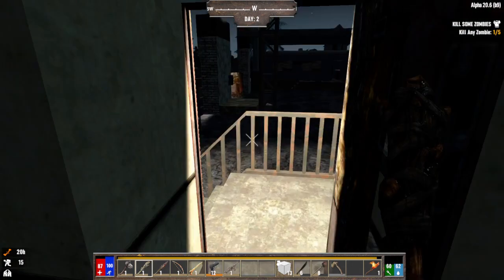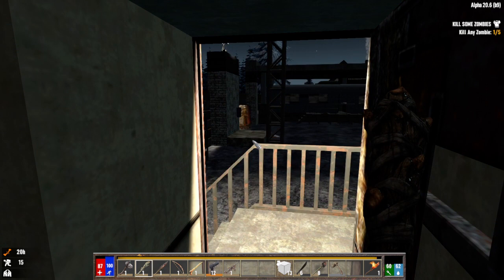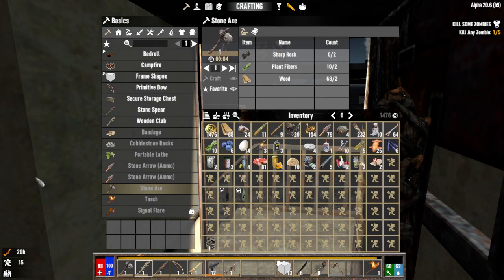Anyway, that's the first look at Darkness Falls. There's a lot more to this mod — there's demons and crazy stuff, and the zombies in the later stages get really really difficult to beat. You actually have to create special weapons to kill them. I hope you enjoyed this brief first look — it's my favorite mod, even with 20 hours of a sprained leg. I'll see you in the next one.